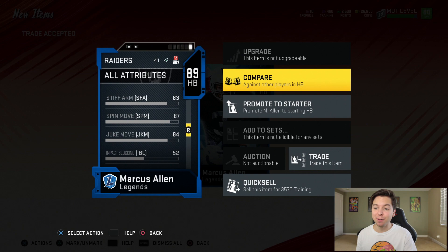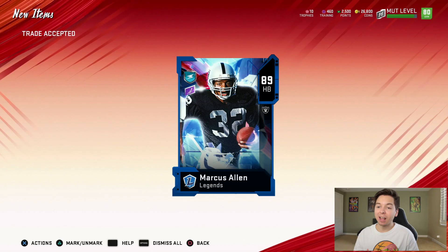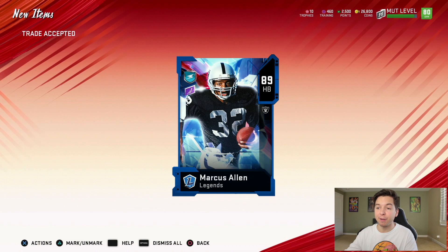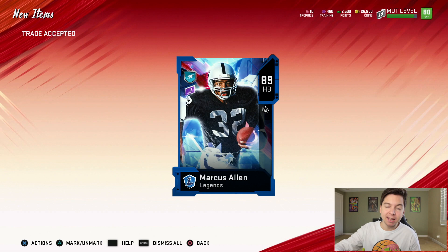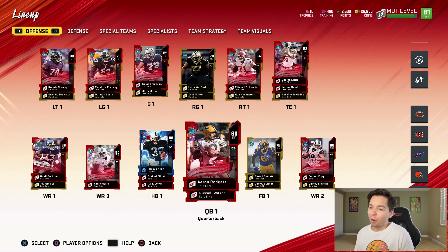He's also got 81 jumping, 83 stiff arm, 87 spin move, and 84 juke. Let me compare him to Ezekiel Elliott — Zeke is an amazing running back right now in MUT, but it's not even close. This card actually isn't mine — a buddy of mine on Twitter named Pork already grinded to level 50, which is insane, and he pulled Marcus Allen out of the guaranteed legend pack and offered him to me. I'll put a link to his Twitter below.